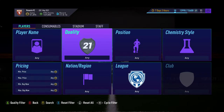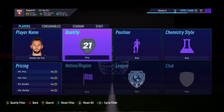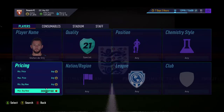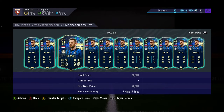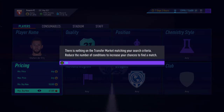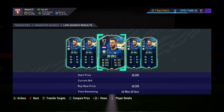The third investment is a bit of a weird one — it's actually a Team of the Season card, Bridge. This guy is so cheap for a Team of the Season, and he's 92 rated. He's literally around 60k. If you can get him under 71 or 72k, it's an absolute bargain.